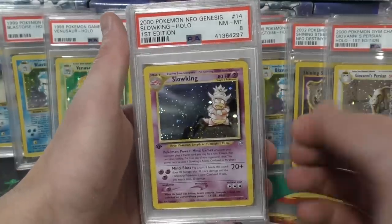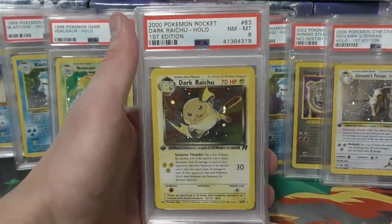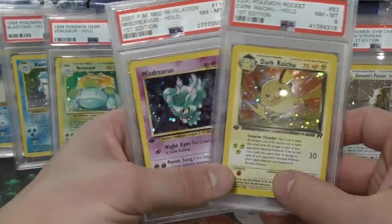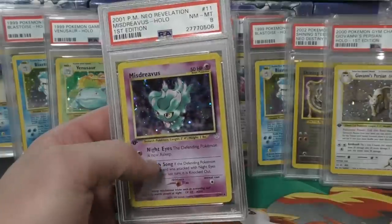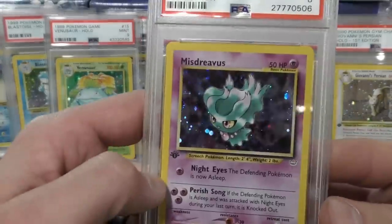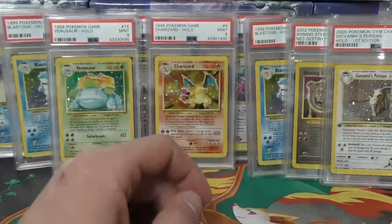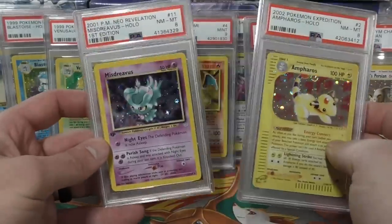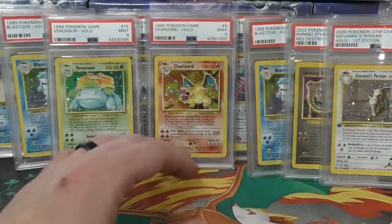Got a Slowking — unlike the Typhlosion, I don't think this one's going to see crazy ridiculous prices, just because it's not as popular. Then we've got the Dark Raichu again, a really popular card. And here's a mystery card — I can't remember if this one has a holo bleed or not, or if all of them are supposed to be hollow all the way through. Maybe I'm thinking of Celebi. Then also Ampharos and another Misdreavus first edition. That was it from Greg — thank you very much, some pretty cool cards.